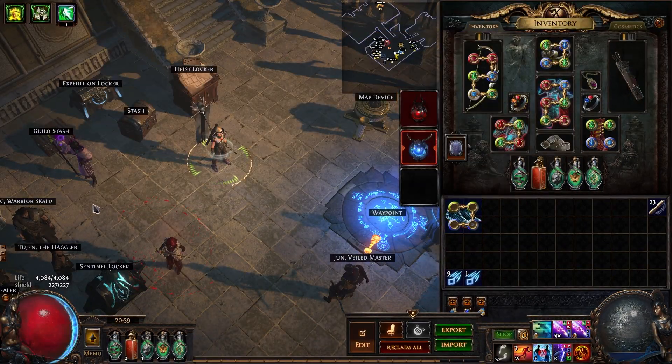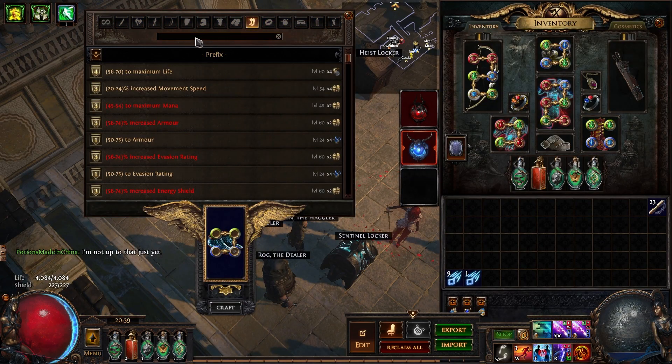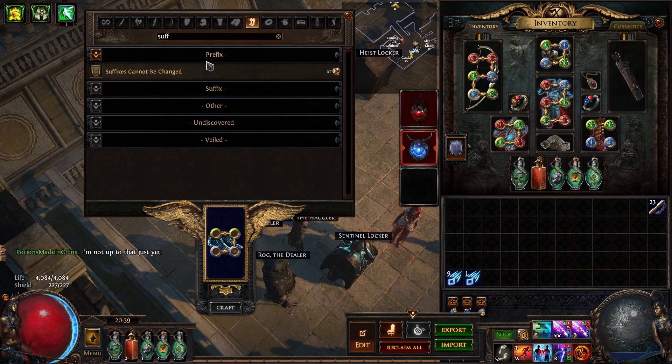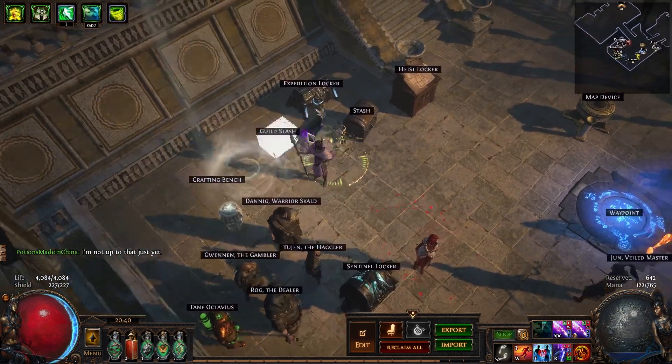From here, we'll want to craft on a suffixes cannot be changed bench craft, and annul one of the other prefixes so that we can have an open prefix for the redeemer influence mod. Unfortunately, if we annul the bench craft, we will have to repeat this step again.